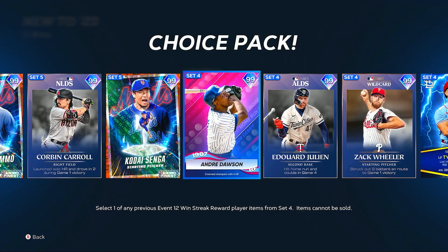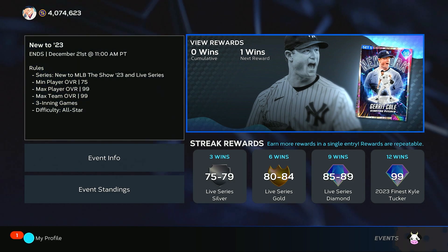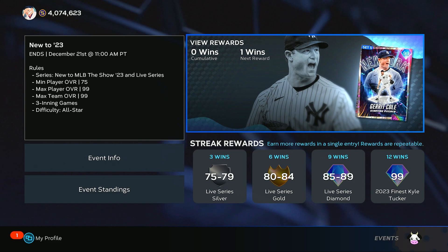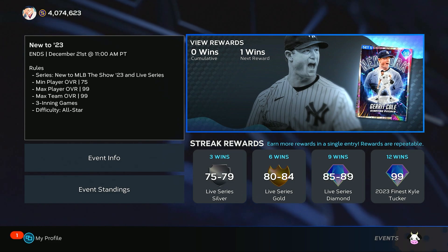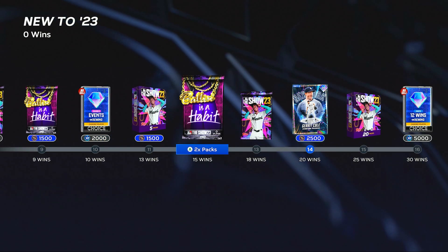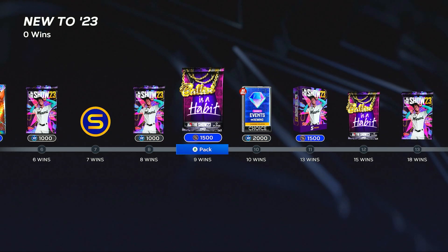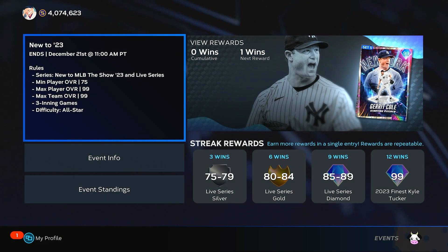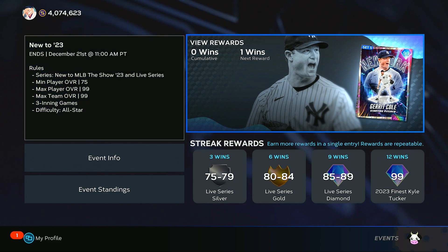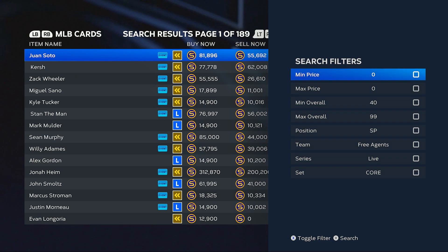At 30 wins, you can get one of these 12-win rewind packs, and then we also have the new 12-win reward. He'll be in the pack in the next event starting on December 21st. This event is less than a week long, which is kind of crazy — some events are two or three weeks long with the exact same reward path. Others are less than a week and it's still the same 20 and 30 wins. I'm surprised they don't adjust it based on the length of the event, especially around the holidays. Let's go to the market and take a look at that Kyle Tucker.